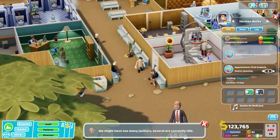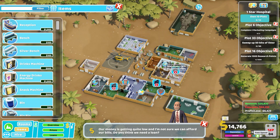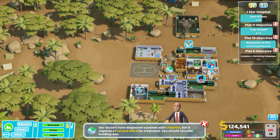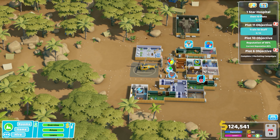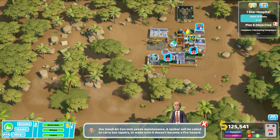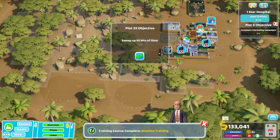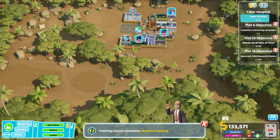Plots in Overgrowth unlock in a completely new way — they attach themselves to the existing hospital in a way that means you may accidentally block off a potential future walkway with your new injection room. Luckily, because the hospital is outside, your patients can just wander out the boundary and back in again to get where they need to be. I found myself really enjoying Overgrowth, as it gave me reason to put everything I'd learned into one hospital, and it felt refreshing to be able to do my own thing.